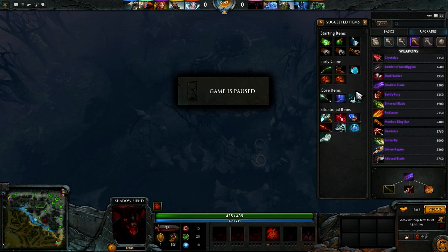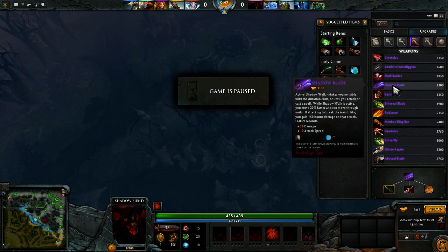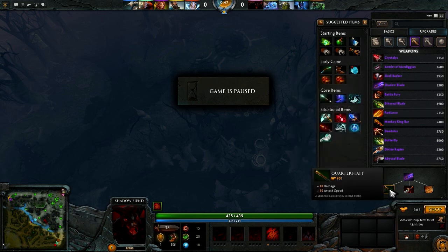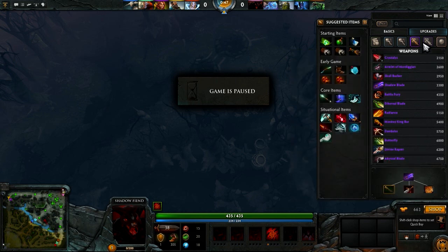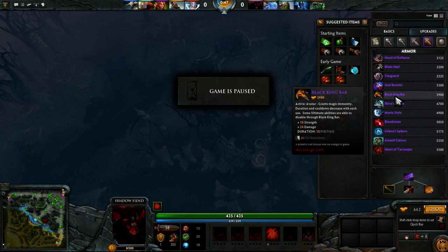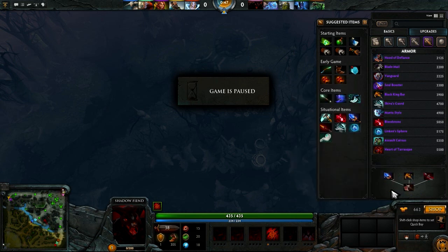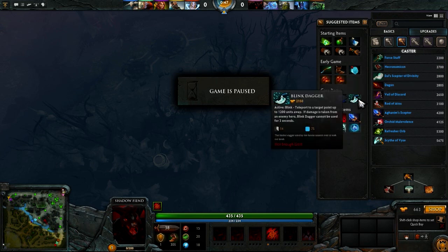The Blink Dagger can be tricky to farm up sometimes because you have to pay the full 2,150 gold up front with no build-up to it. Unlike Shadow Blade, where you can get one piece for 900 gold, the next for 1,400, and the recipe for 1,000. So typically if I play Shadow Fiend and I'm having a hard time, I'd actually go for BKB first — I can get the Ogre Club for 1,000 gold, the Mithril Hammer for 1,600 gold, and the recipe for 1,300. That's a lot easier to build up than saving for a Blink Dagger. But if you start out really well and happen to have 2,150 gold sitting around, go ahead and pick up the Blink Dagger first.